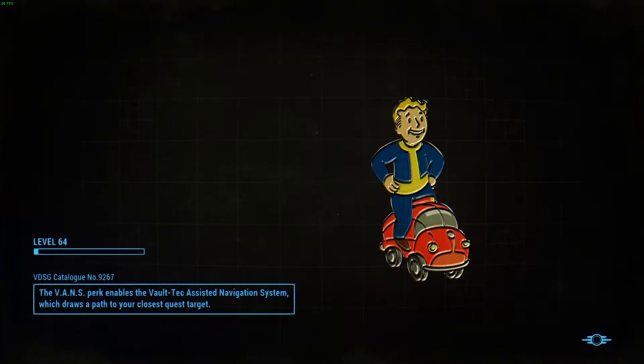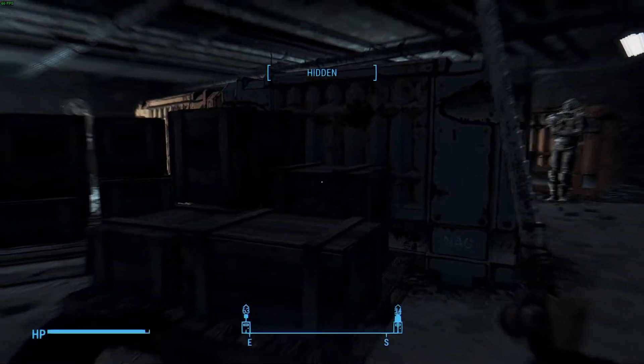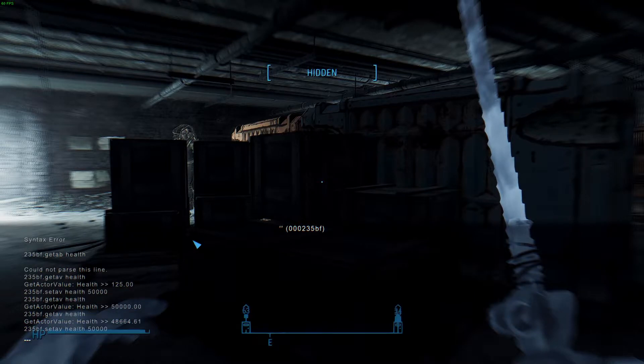I forgot to actually make a save when we edited this HP. No matter — we're just gonna go back to our previous spot and edit that HP again. 50,000. And we're gonna test the pistol next.